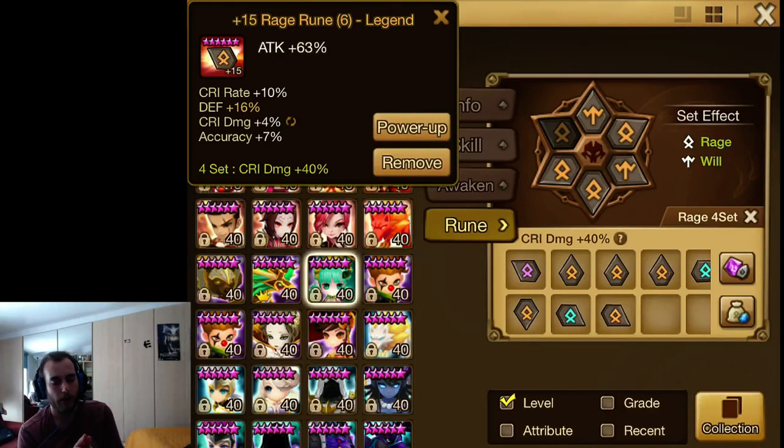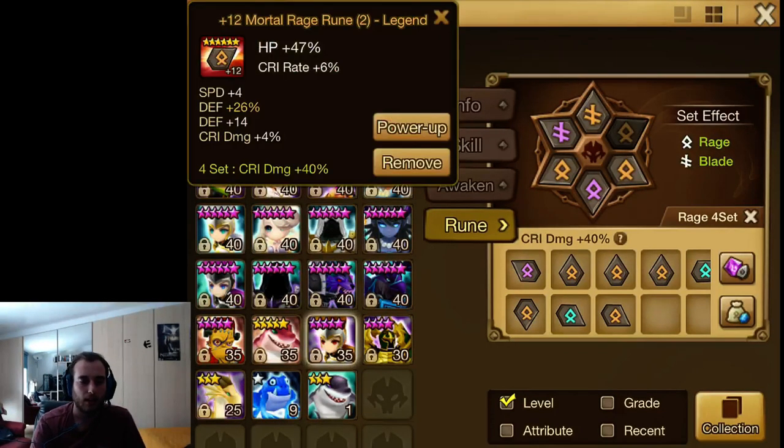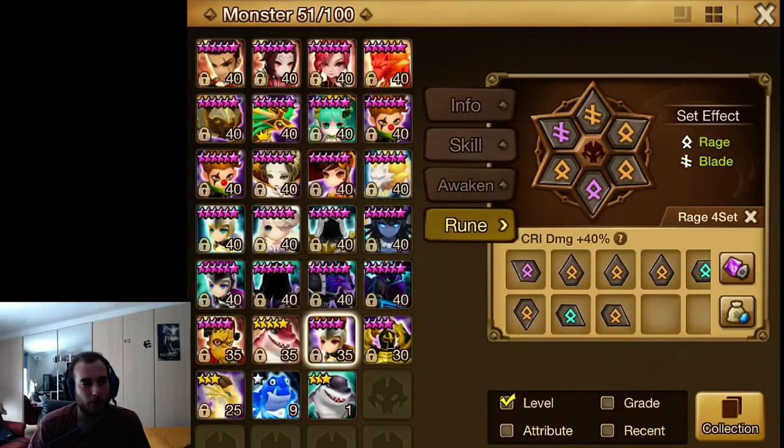For more niche monsters like Copper, Roids, and Bulldozer — nukers based on defense or HP — you can be a bit pickier with the HP and defense slot 2 and 6 runes on rage. Keep the ones that have relevant stats; for example, one with a decent crit rate roll and speed. You can be a bit more selective with your HP and defense runes for those monsters.